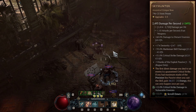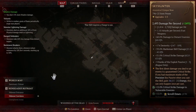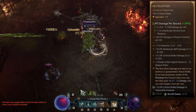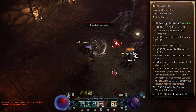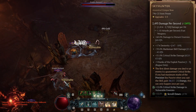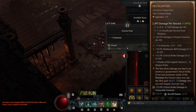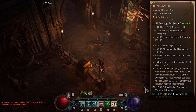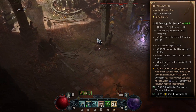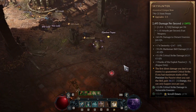Then we have the unique aspect: the first direct damage you deal to an enemy is a guaranteed critical strike, and if you had maximum stacks of the Precision key passive when you cast the skill, you gain energy instead — and this can only happen once per cast. This is actually the most overrated modifier on the item. A lot of the time you'll be hitting with Puncture first, and since it says 'first direct damage' — not 'with this weapon' — Puncture gets the guaranteed crit, not your Skyhunter shot.